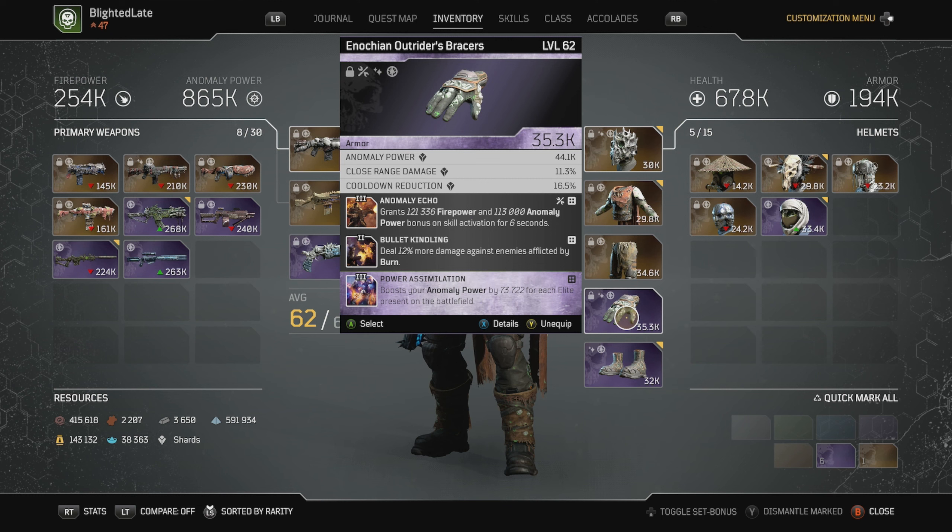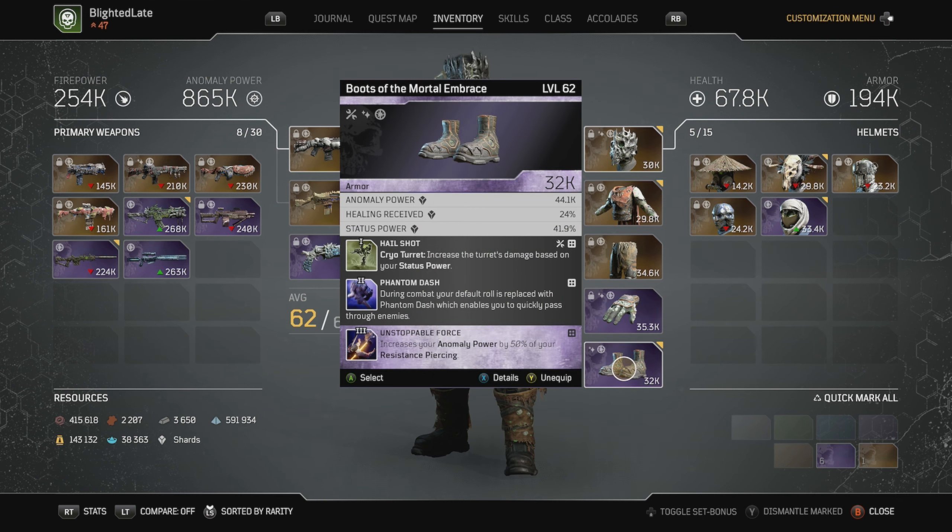For the hands, I have Anomaly Echo, Bullet Kindling, and Power Assimilation in the third slot. This is really great for when I'm solo fighting mobs, and Bullet Kindling will proc a lot more than you expect, since one of your Packs tree nodes allows you to add additional status afflictions when you inflict poison. Finally, I've got the Boots of the Mortal Embrace with Hail Shot, Phantom Dash, and Unstoppable Force.